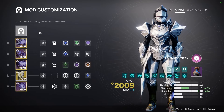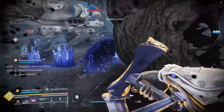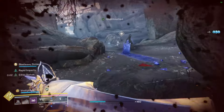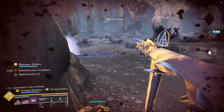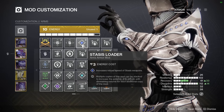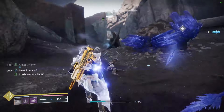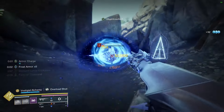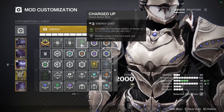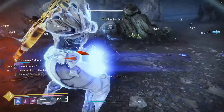For mods: on the helmet, I'm running Stasis Siphon — since I'm running Twilight Arsenal, I can't use Harmonic mods for my Stasis weapons, so this keeps orbs of power flowing. I'm also running Special and Heavy Ammo Finders. On gloves, I'm running Stasis Loader for fast reloads on Stasis weapons, Impact Induction so powered melee damage reduces grenade cooldown, and Momentum Transfer so grenade damage reduces melee cooldown. On the chest, I'm running Charge Up to grab an extra armor charge slot, plus basic resistance mods.